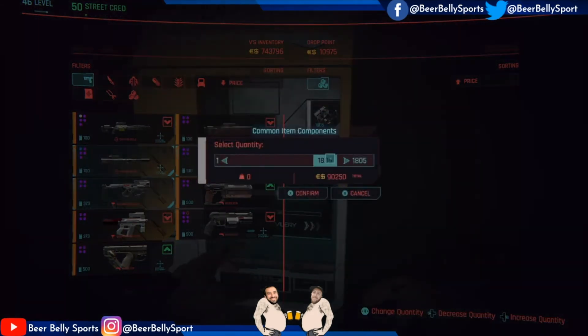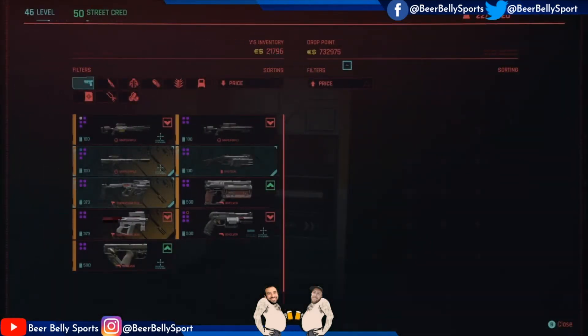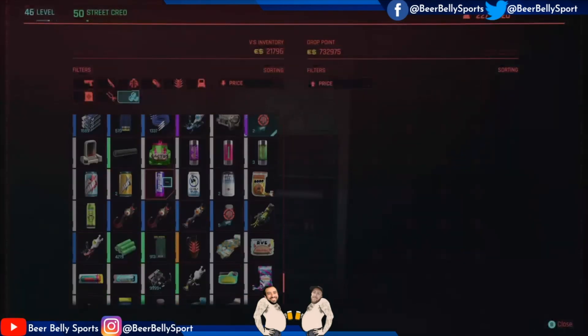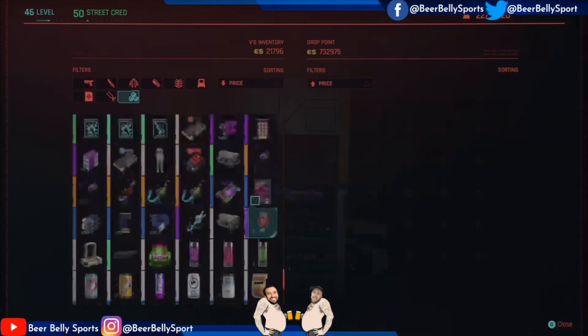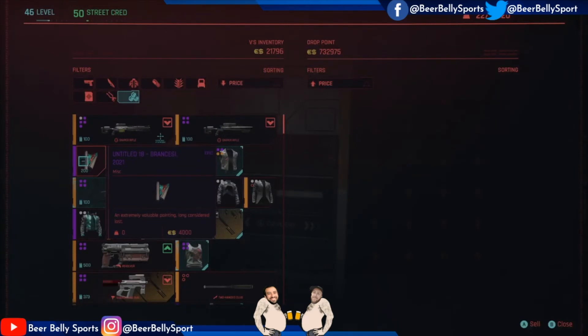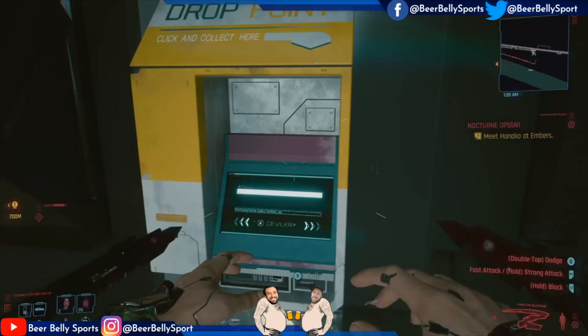I'm going to go ahead and stop after this time. It charged me all that money — they basically have all my money now. But if I go back to the component part, bam — I have 9,909-plus of those components. Now I want to get my money back, so I'm just going to sell these paintings. I've got 200 of these, so I can get my money back basically in one go. There you go, bam — got all my money back.